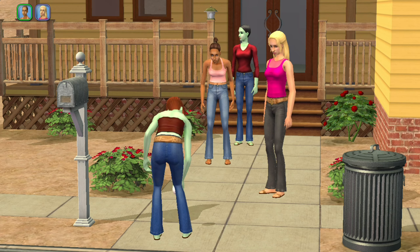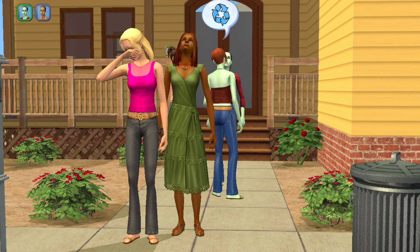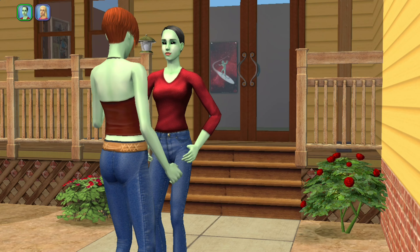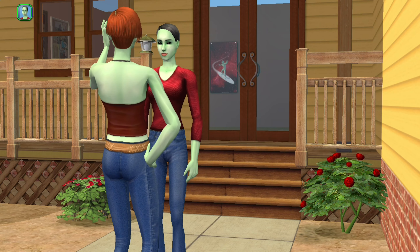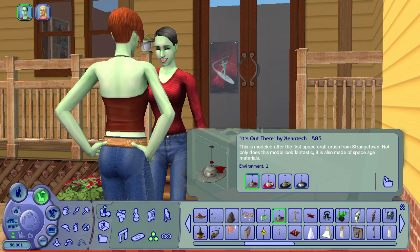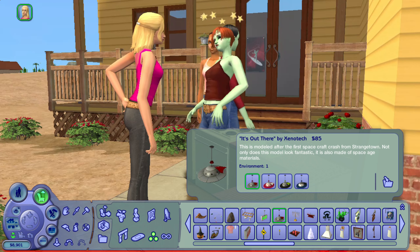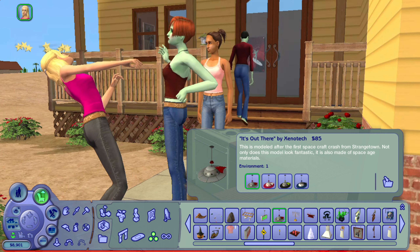If you go into paintings, pictures, and decorations in buy mode, you'll notice there are some decorations with alien content. But have you actually taken the time to read what was said about the decoration? Probably not. You can, for example, find this decorative UFO hanging from the ceiling, and if you read the text it says that it's modeled after the first spacecraft crash from Strangetown.